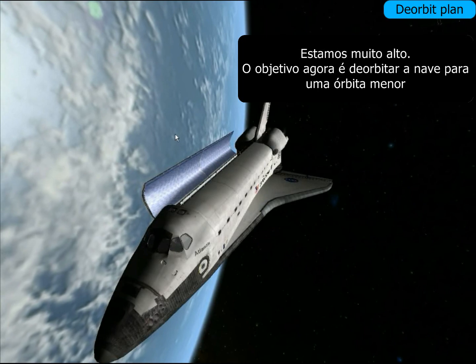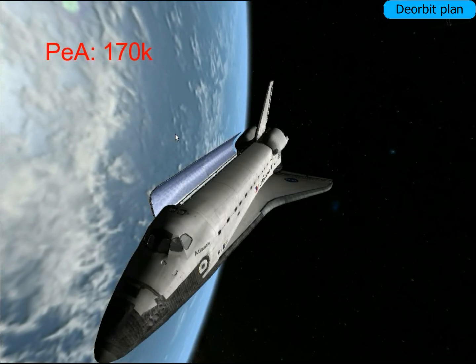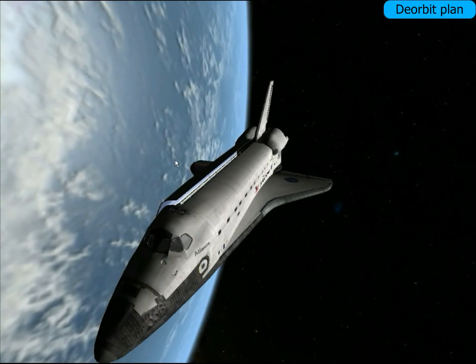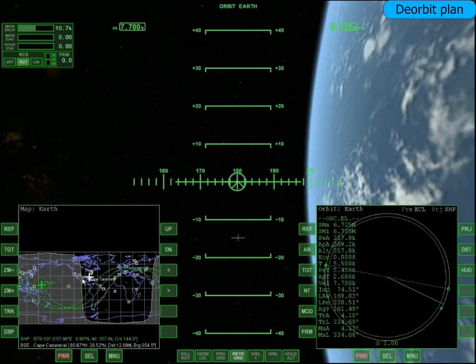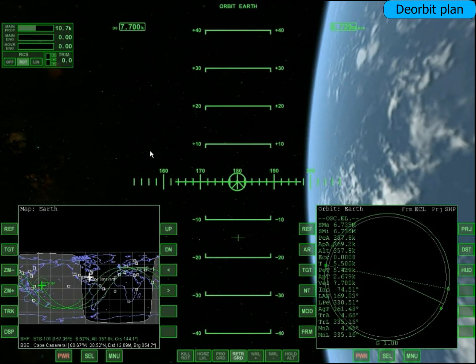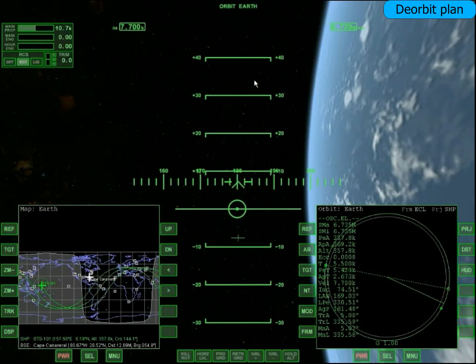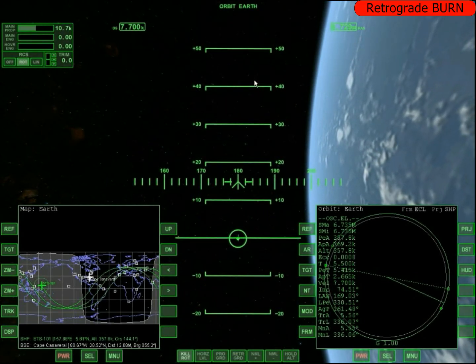O cara que fez o Orbiter fez o seguinte: já que a nave é indestrutível, ele usa o atrito da atmosfera pra frear, mas de um jeito meio impreciso. Eu tentei fazer com o módulo de dano ligado, mas o procedimento tornaria a simulação mais irreal do que deixar ele desligado. Então eu deixei o módulo de dano desligado — a nave é virtualmente indestrutível — e vai deixar a simulação mais real. Agora é o retrograde, deixo a nave girar por conta própria até o retrograde.